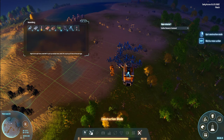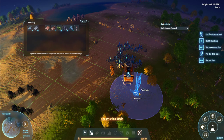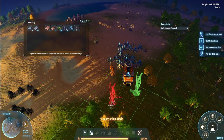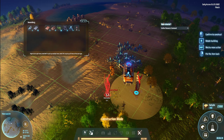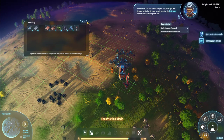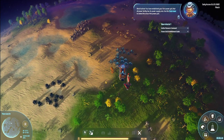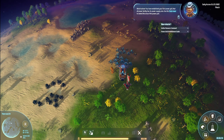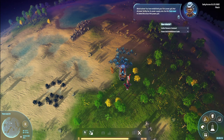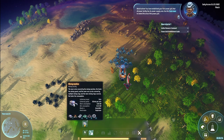Okay, so we need power obviously. And I think I'll just build this right here — wind turbine. You have established your first power grid. Not all power facilities have their own power supply area. Use the Tesla tower to extend the area of the power grid.